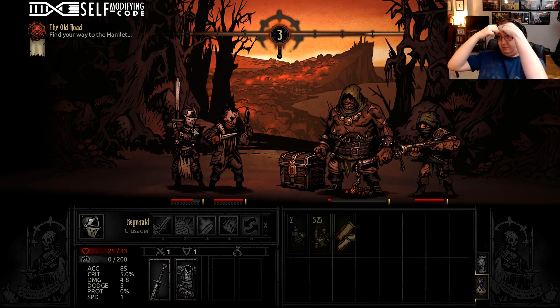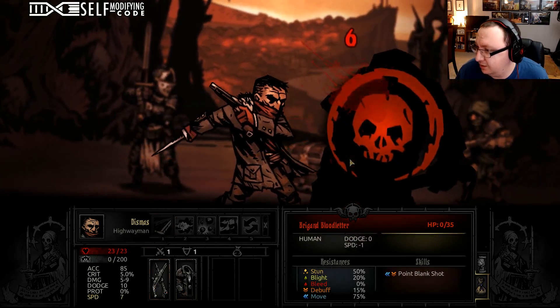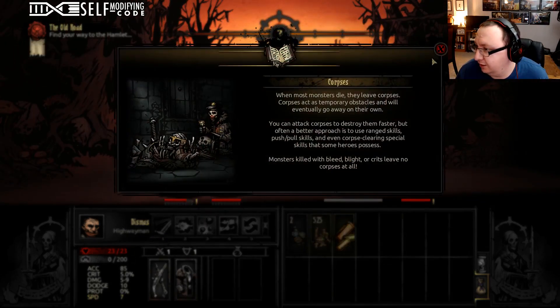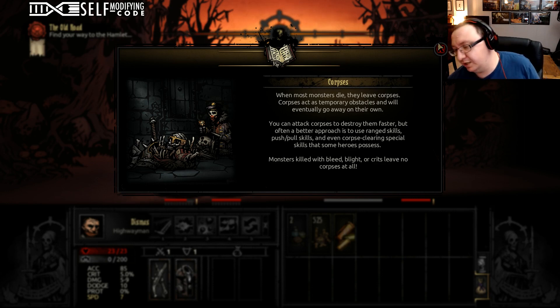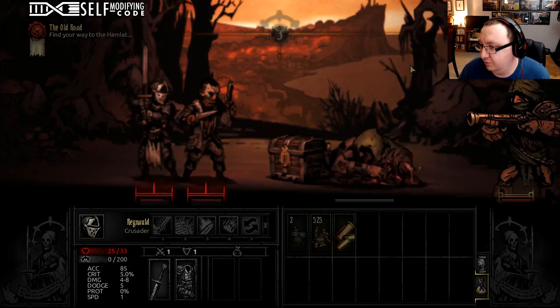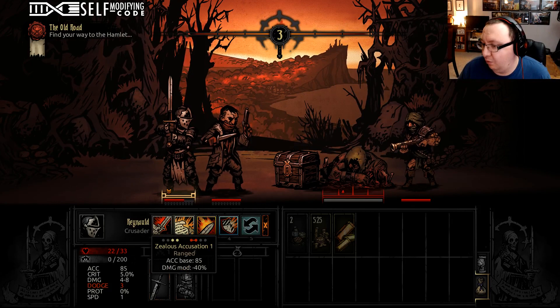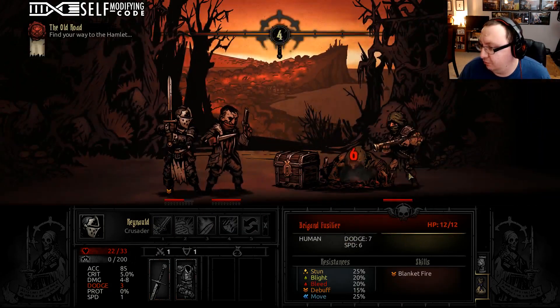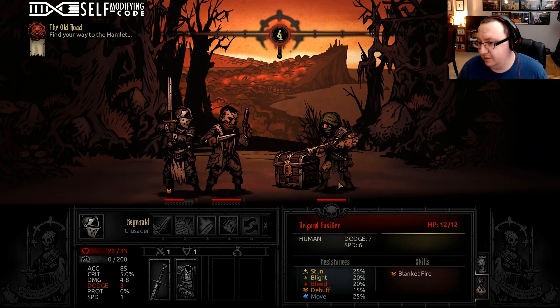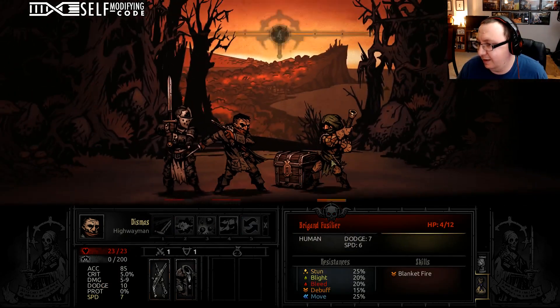A lot of the enemies focus specifically on knocking you out of position, because when you're knocked out of position — if you've optimized your characters for certain moves that require you to be in certain positions — the monsters move you around and you can't do those moves and you have to waste a turn moving back into position. This game is really, really hard and the whole premise is to challenge you into assessing every action that you take.